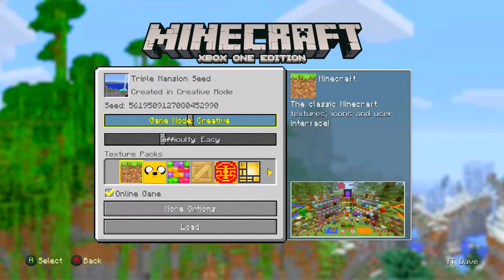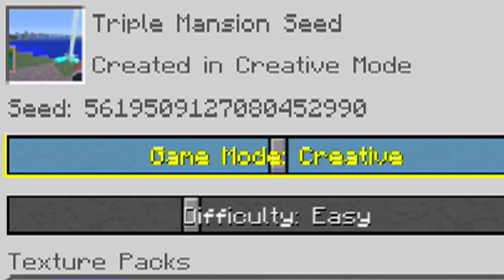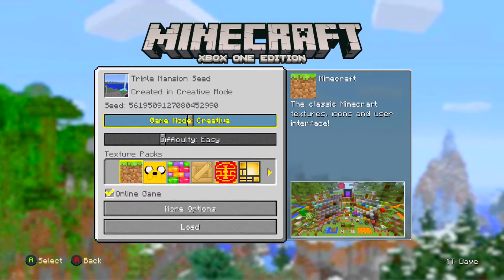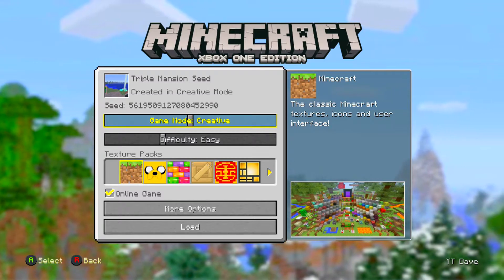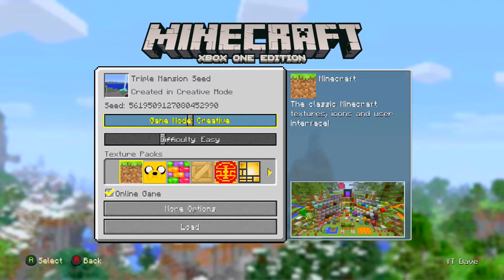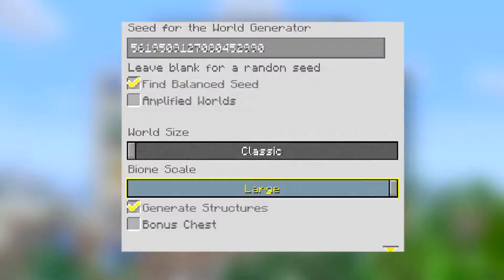This is the seed on screen right now. The seed is 56195091270804529990. I'm going to put this on creative. I've started this up beforehand to get all the beacons set up. This is another seed where you have to have the biome size on large and the map size on classic — those settings are on screen right now. You have to have these settings to make this world work.